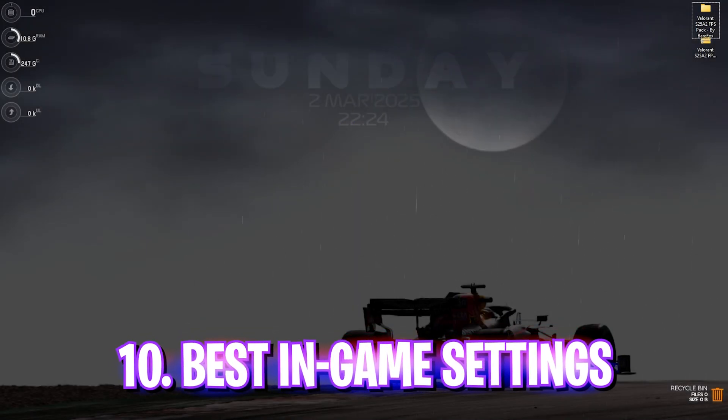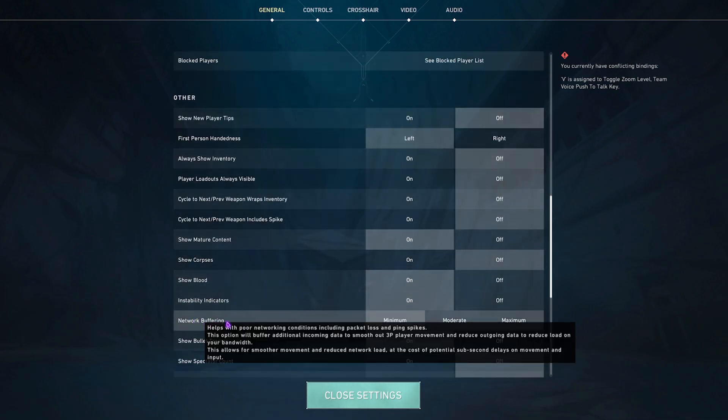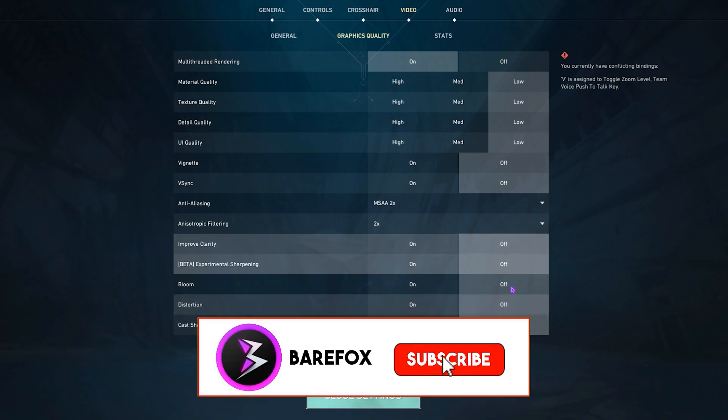Now for the best in-game settings. Press Escape, go to Settings. In the General section, turn on Raw Input Buffer. Scroll down and set Network Buffering to Medium. In the Video section, disable all Limit FPS options, and if available, set NVIDIA Reflex Low Latency to On + Boost. Under Graphics, turn on Multi-Threaded Rendering (available for CPUs with more than 4 cores). Set Material Quality, Texture Detail, and UI Quality to Low. Turn off Vignette and VSync. Anti-Aliasing can be set to MSAA 2x, and Anisotropic Filtering to 2x. Improved Clarity is on but can be turned off to save FPS.